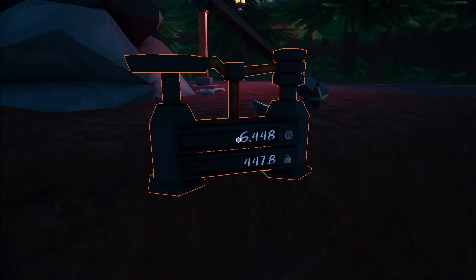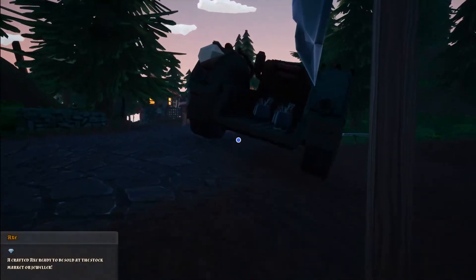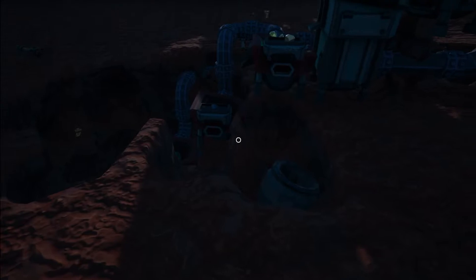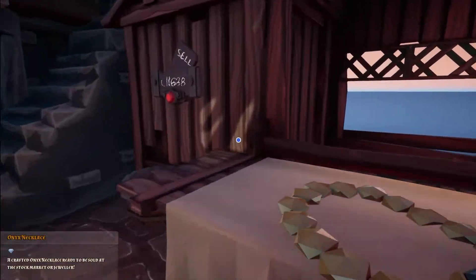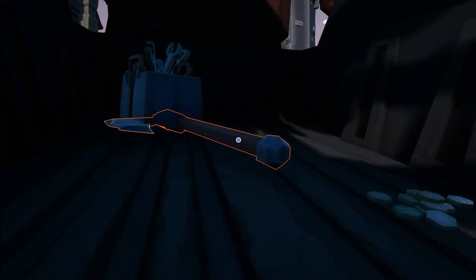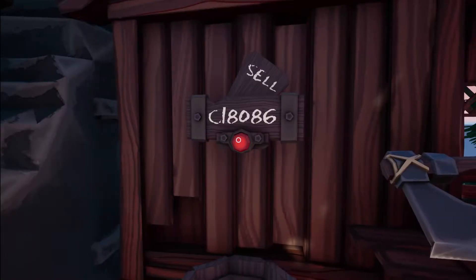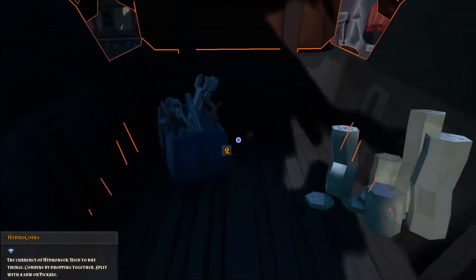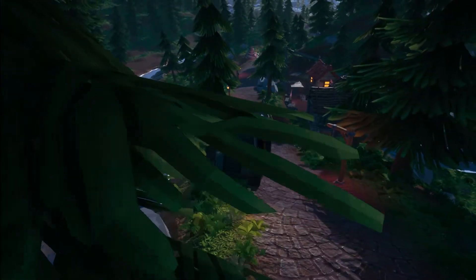It's worth an amazing 6,448! Let's get everything packed up. I'll turn the machine back on so we've got some stuff going through. Here we are at the jewelers — 11,638 for the necklace, and we've got the axe as well. So we have a nice 18,000 to go and purchase our forge, and we'll see what else we can buy while we're there. I'll head over to the forge and I'll see you guys when we get there.